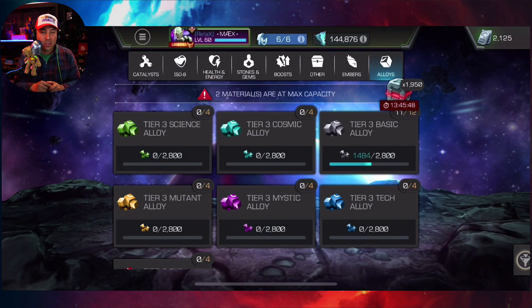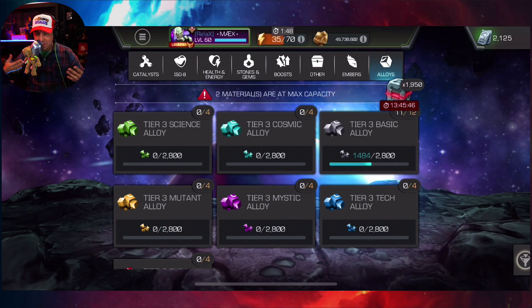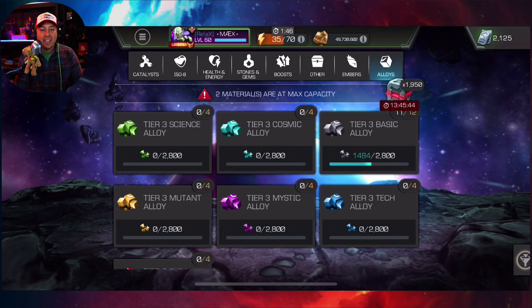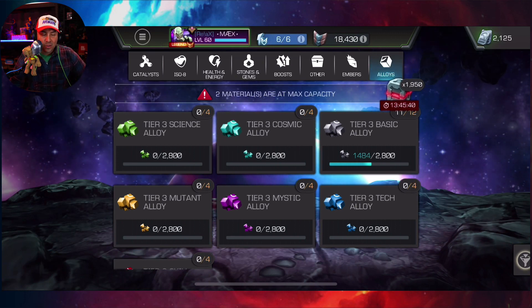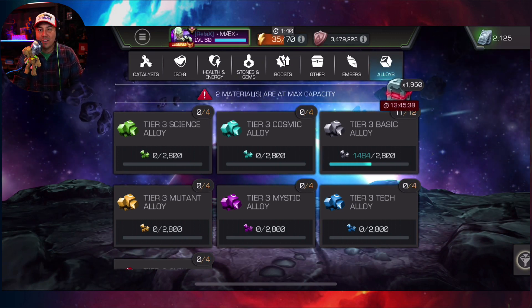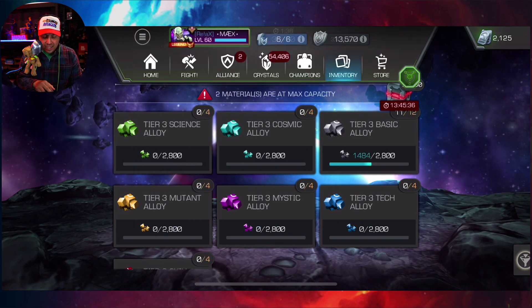To fully form one tier 3 alloy you need 2800 fragments, so it's going to be an expensive way to do it. But if there's a will there's always going to be a way to get those tier 3 alloys into your inventory.